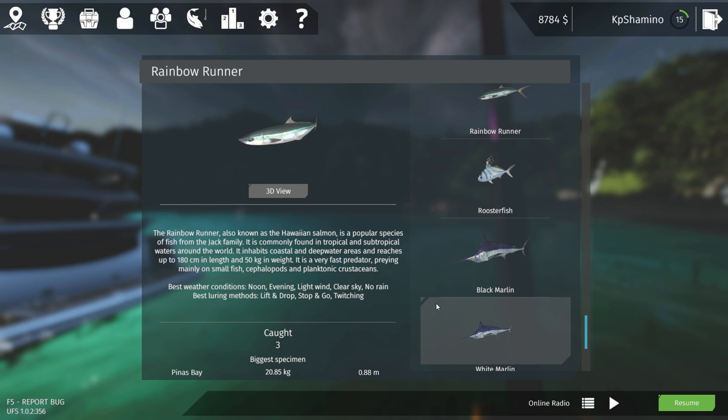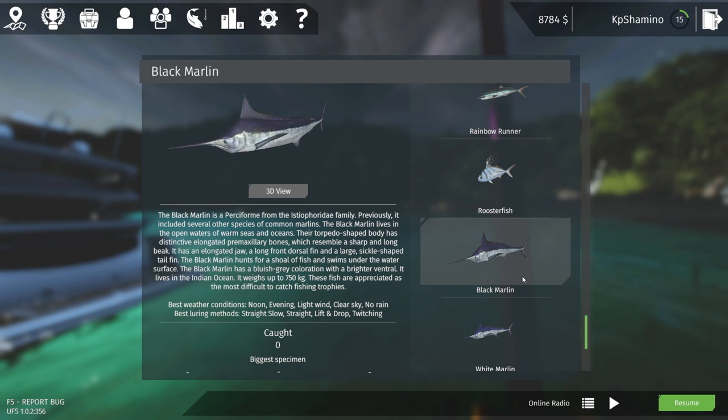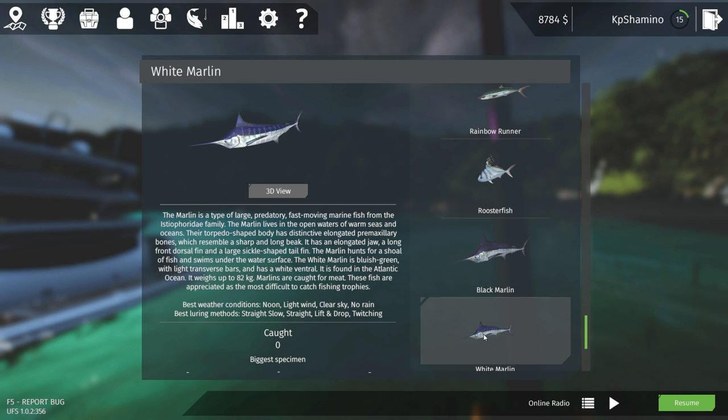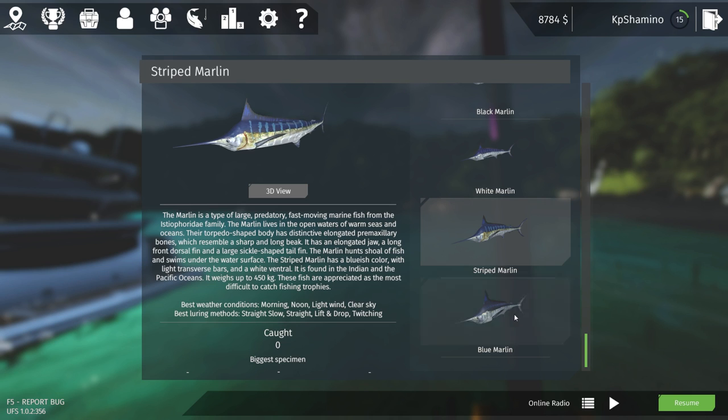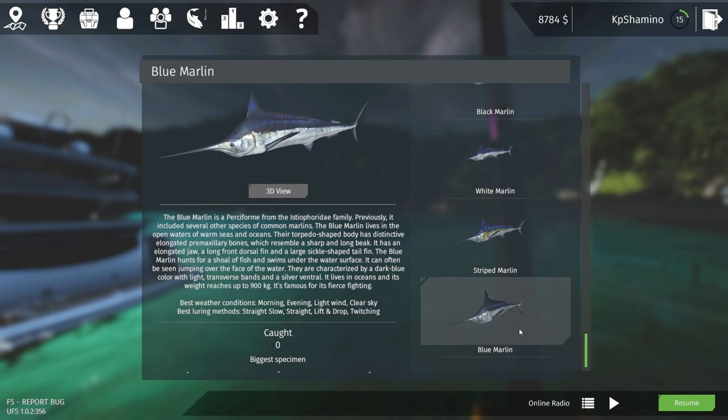Have fun with Ultimate Fishing Simulator and be sure to level up. For reference, marlins go up to 750 kilograms, with the blue marlin at 900 kilograms — that's the goal. I'm currently leveling up my gear to get very heavy rods and reels with 400 meters of line, which is very important for those fish. See you guys later, bye bye!